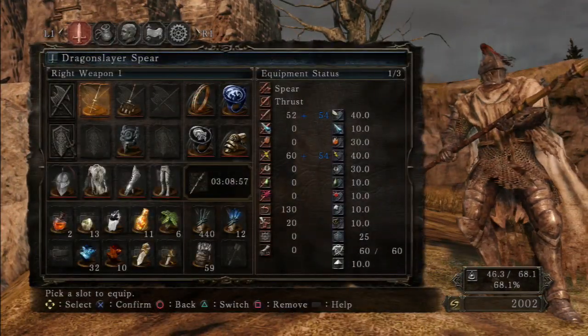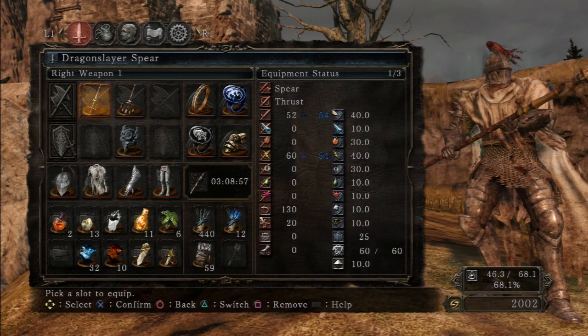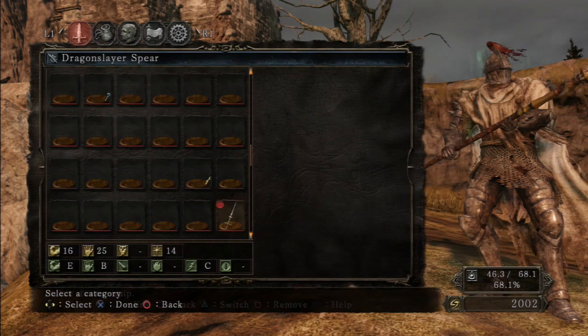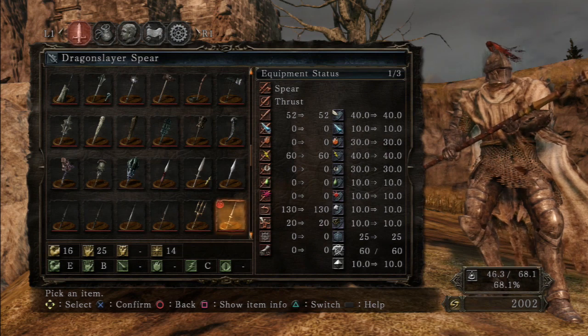Equipment status: spear, thrusting attack animations only, 52 base damage, 60 lightning damage, 130 counter strength, 20 poise break, 60 durability, and 10 weight. You're going to need 16 strength, 25 dexterity to wield it, and 14 faith — keep that in mind. E scaling in strength, B scaling in dex, and C scaling with lightning and faith damage.